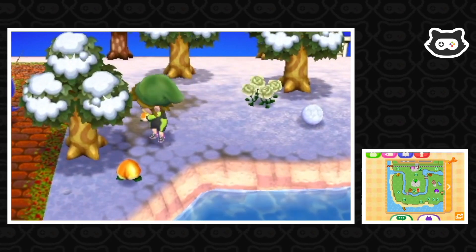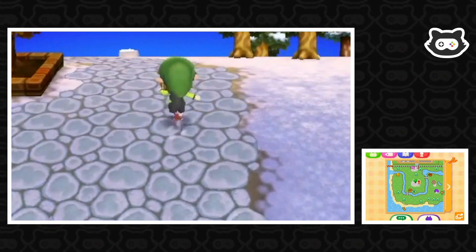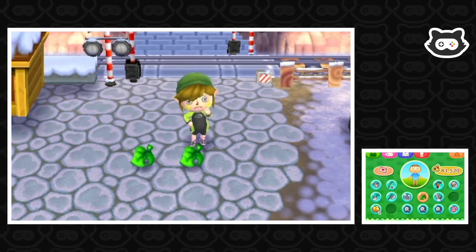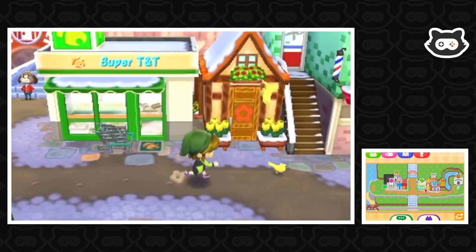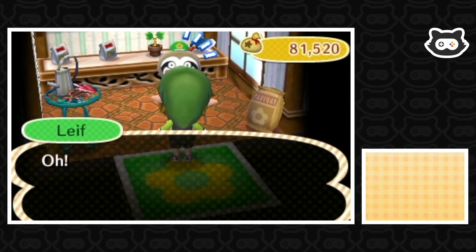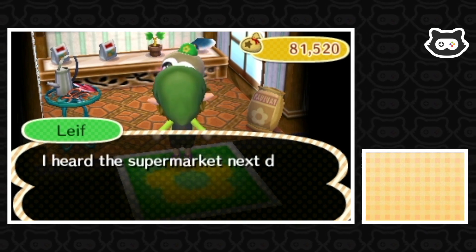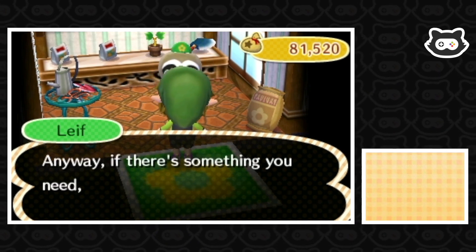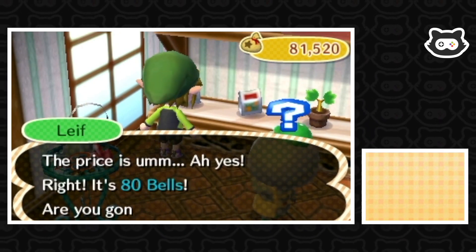Let's head up to Leif's and see if he's got any cool things for sale, and also withdraw some money to pay off the public works project. I feel like we must be close to a new upgrade. Leif says today's the end of the line for his little shop — the supermarket next door starts construction tomorrow! So if there's something we need, make sure we buy it today. We'll grab a white lily bag and a red pansy bag to help Leif out and support local businesses.